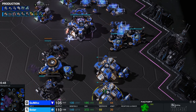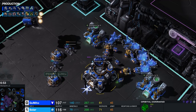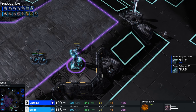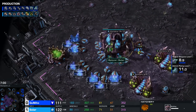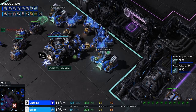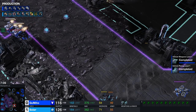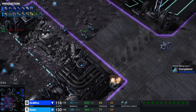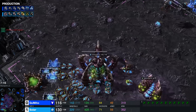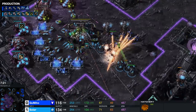There's a bit of a supply block but it clears up. Solar went for a super-quick Hive, and this gives him access to a variety of tech. The Hive is done before 1-1 upgrades are even halfway finished — that is extremely quick. Hellions are once again trying to deal a little bit of damage. The Thor drop has now arrived inside the Zerg main base. There's great micro so far, with Queens trying to go for the surround, but these Thors are on high impact mode and dealing a whole bunch of damage.